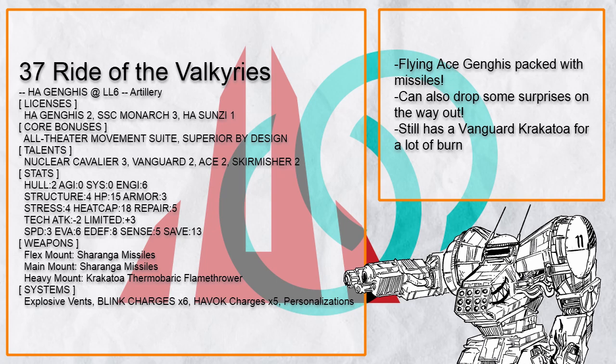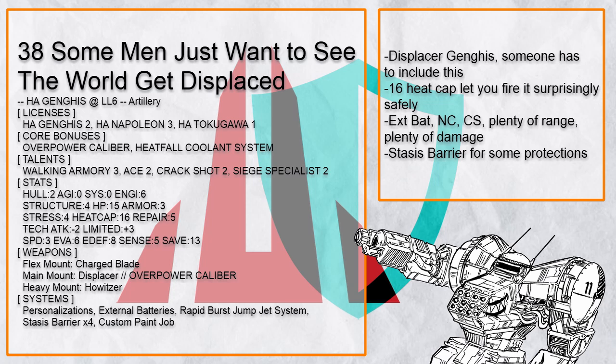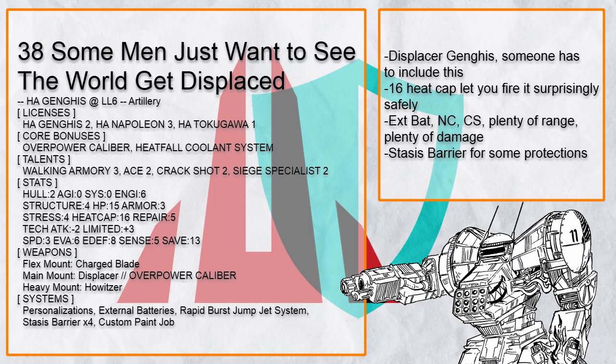Some Men Just Want to See the World Get Displaced is a displacer Ganges build, which with 16 heat cap means firing the displacer isn't really toasty. A displacer that benefits from crack shot, OP cal, and walking armory can easily do even more damage, plus ext bat for more range. And when you need cover, you have stasis barrier and could fire the howitzer to shake things up a bit.